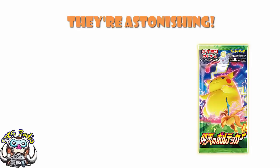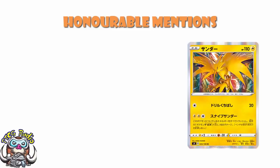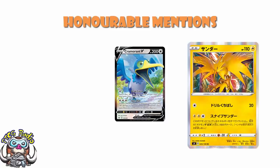We're going to start off with a couple of honourable mentions. First up, Zapdos. Zapdos is a very interesting card — it's basically Cramorant V. It has the same attack as Cramorant V, except it's only allowed to hit EX and GX Pokémon. Free energy, discard them all, 160 damage to one of your opponent's benched GX or V Pokémon. Expect Lightning decks to use this to take cheeky KOs on the bench.